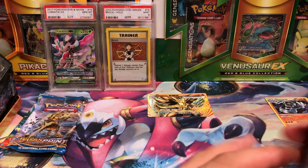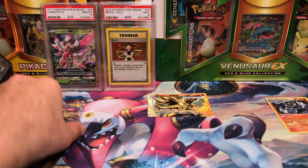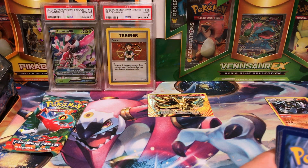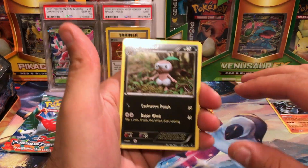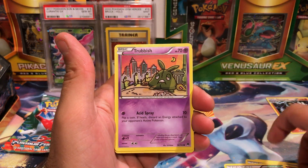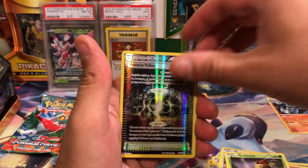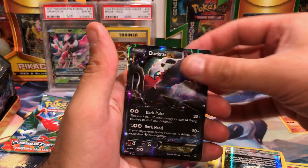One pull so far. We've got Breakpoint next. We've got a Nuzleaf, a Delinquent, Reverse Valley, Trubbish, Electabuzz, Froakie, Rattata, Cricketot, Reverse Hollow, Reverse Valley, and a Dark Raichu EX. Nailed it — that is awesome.